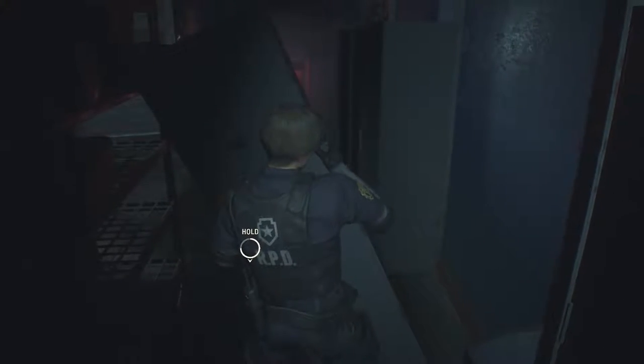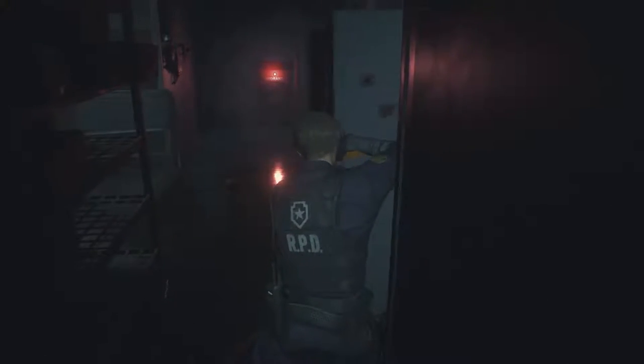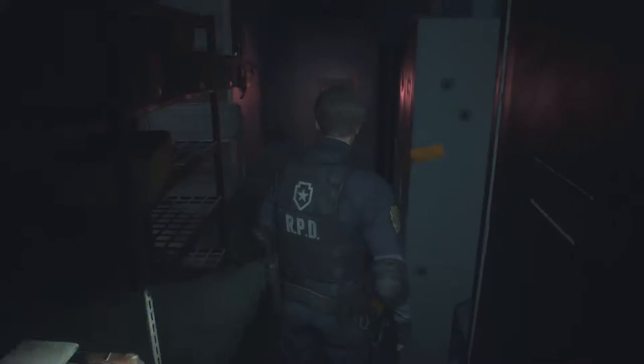In the hallway that follows, simply walk down the path until you come across this toppled cupboard. Interact with it, push it aside, and then continue right on to the end.